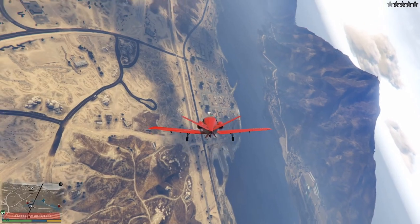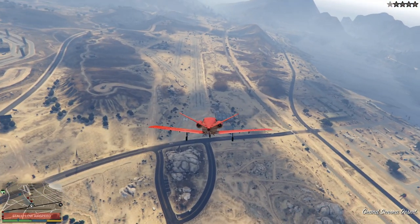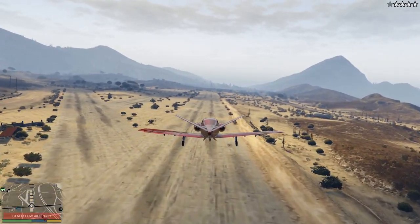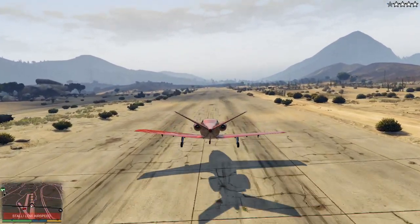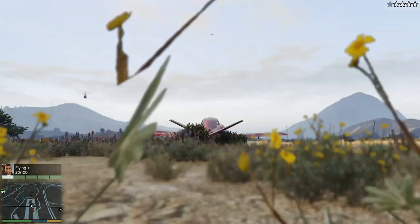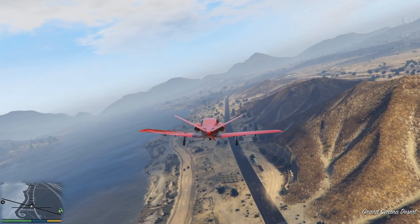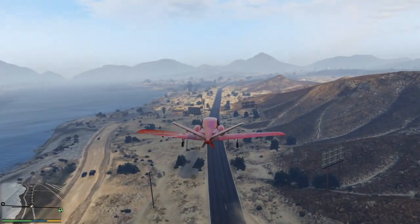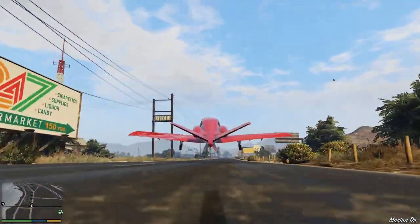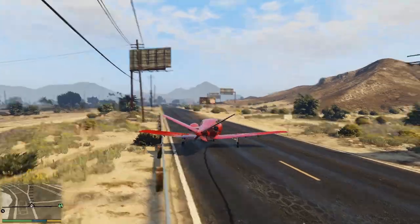Moving on into number 3, this is faking an emergency landing with a plane. Some planes work better than others, but in this video I had the Besra out and it actually does pretty good. What I usually do is fly to the height limit or somewhere close to it, try to stall the engine or just turn it completely off and glide, and try to land at an airfield, on the street, wherever. Usually I try to emergency land near an airfield just in case I crash so I could respawn and grab another plane. If you do it in the mountains, it is a lot more challenging and a lot of fun, but if you crash you're going to be stuck and have to walk all the way back to civilization.